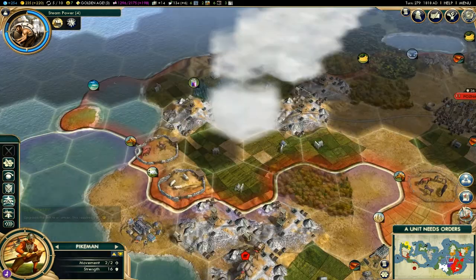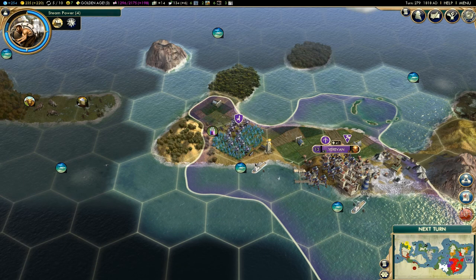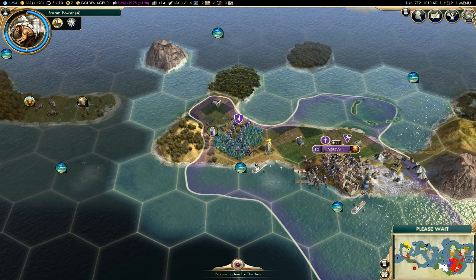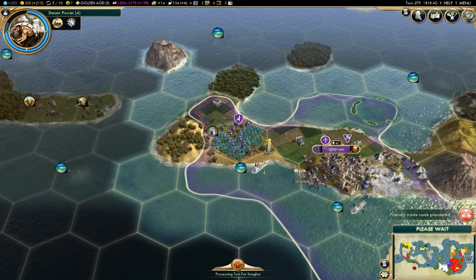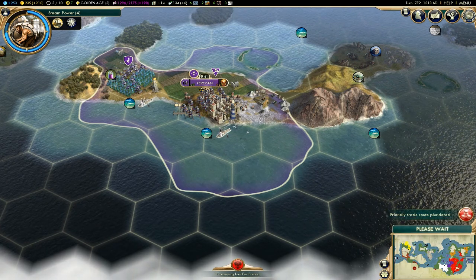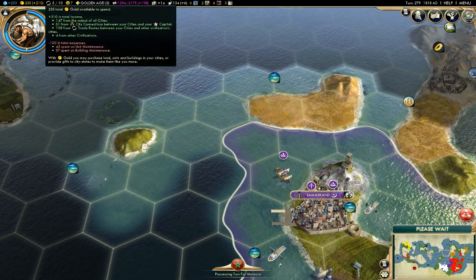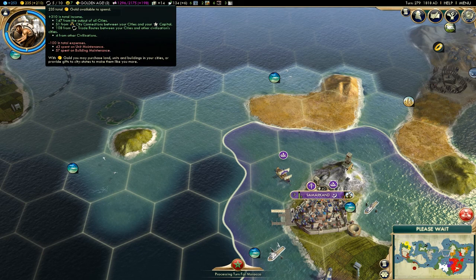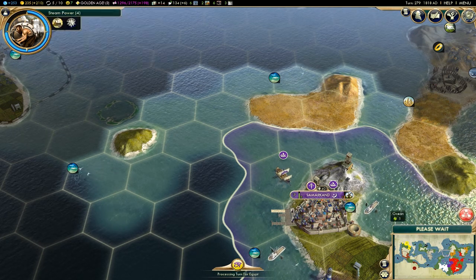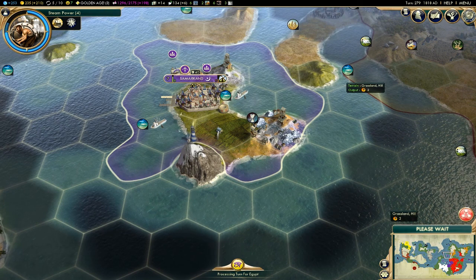Unit needs orders — worker, let's go back to hiding. Put you on alert. Next turn — yay. Oh, I had to burp. Attila's trade routes are getting plundered all over, so he should probably watch those. Oh my goodness, I'm making 200 gold a turn! Is there something I missed? Because that is stellar — that is seriously awesome.